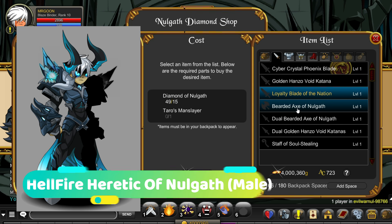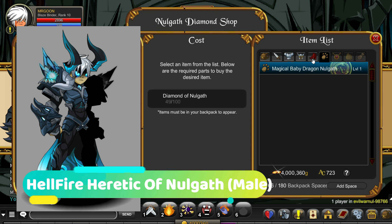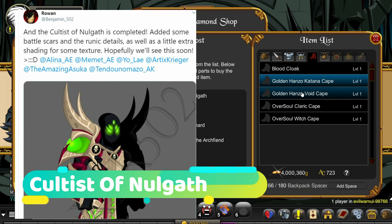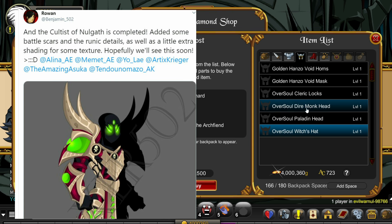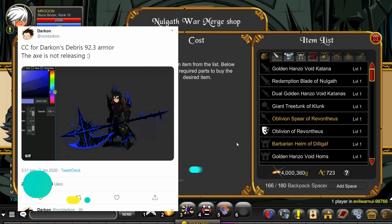I'm just quickly going to show you the male version of the Hellfire Heretic. Last time we only had the female one, but I think the male version is looking absolutely awesome, and this isn't just a Frostival set — this will actually be coming out properly. So this is something to be extremely excited for. The Cultist of Nullgaff set — I'm not sure if this one is actually confirmed or not, or whether this is just a bit of fan art, but I guess time will tell. It is a very nice Void-themed set, so who knows, it would be a good addition to the game if added.